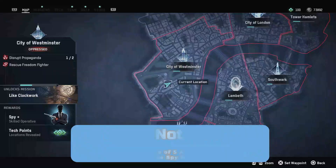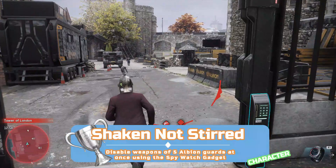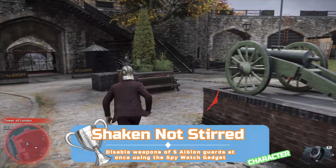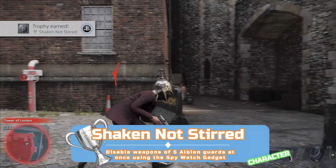Another character-based trophy — this time you'll need a spy. You automatically recruit one while making the City of Westminster defiant. Now you need 5 Albion guards together. The easiest way is at the Tower of London in Tower Hamlets — it's a loop so you can run around in a circle, and Albion guards won't fire on you straight away, meaning you can get a bunch to follow you. Once you have at least 5 following you, bring up the weapon wheel, choose the spy watch ability, and hit R1 — this sends out a shockwave disabling all the guards' guns at once. Hit 5 and you'll get the trophy.